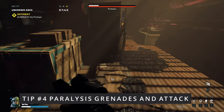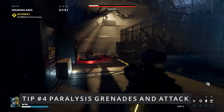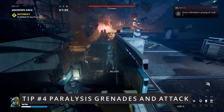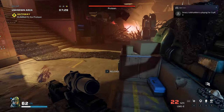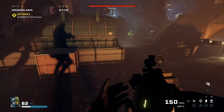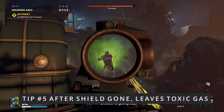Tip number four: I use paralysis grenades a lot, and that's why I gather them - they slow him down so you can get in a lot of hits. I don't recommend stun grenades because they blind you too. Paralysis grenades have the same effect on him but don't affect you - you can still see what's going on.